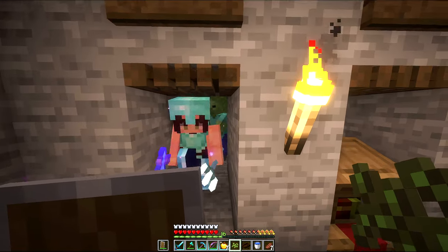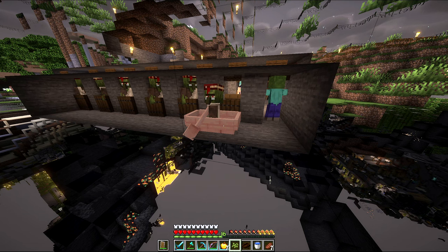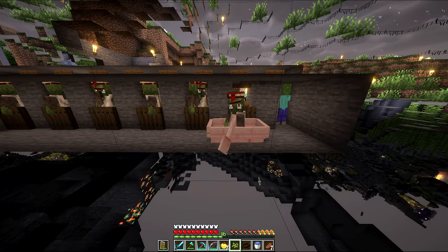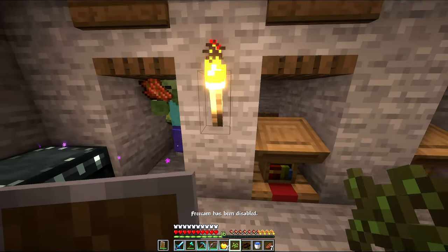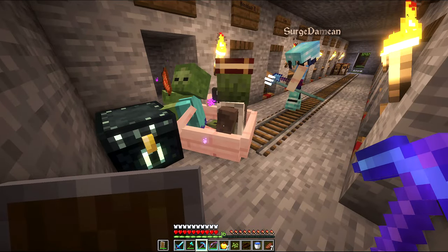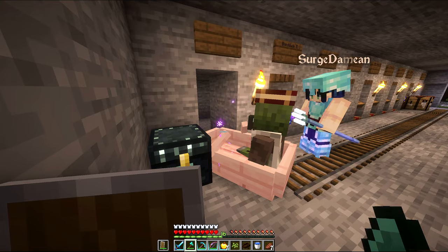Why did you get out? Hold on, who got out? He might stay - the villager somehow transported through the boat. It's okay, it's gonna be a pretty easy fix, we just have to push him in. Well, we can just get him to aggro at one of us and then the other one gets him in. So you need to quit being annoying. Alright, get in this boat. There we go. Nice.